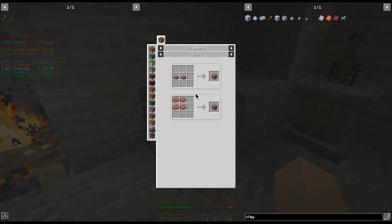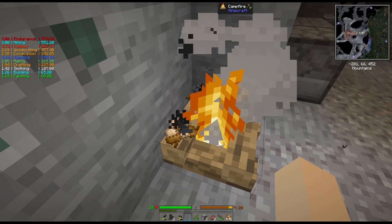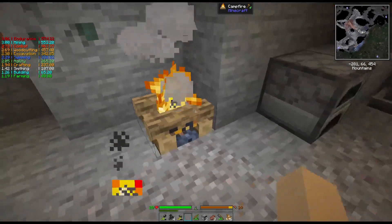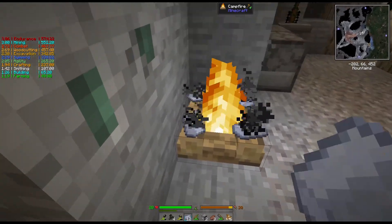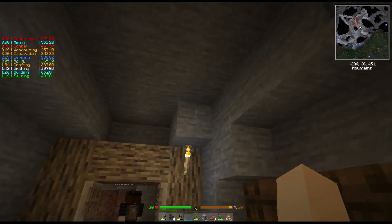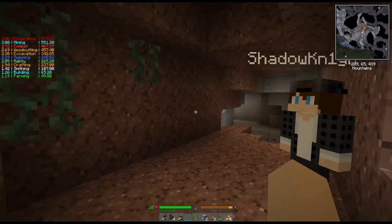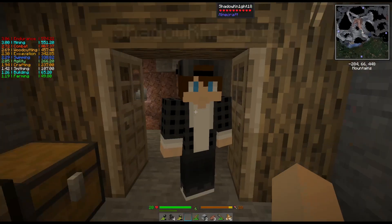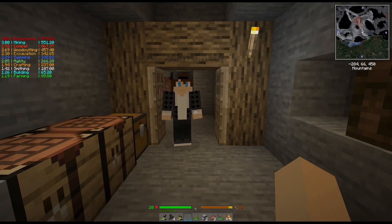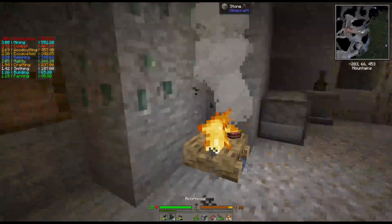I wonder if we can automate — I've got 27 vines. Yes, you can automate vines because they will grow down. So you can take one, place it, and then use a piston to break them if you wanted to. For the tool you'd need something that works. Sugar cane is really easy, so we should probably just automate sugar cane at some point and just do it that way.